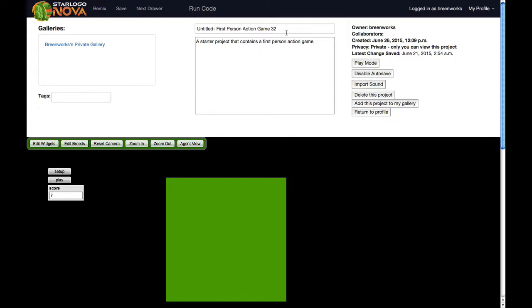I always start by giving a title to my project. I'll call it StarLogoNovaTipsAndTricks — let's call it Advanced. That makes it sound way better.